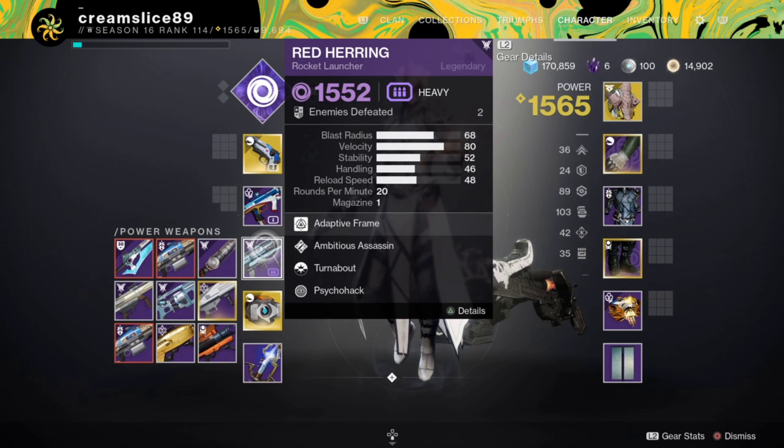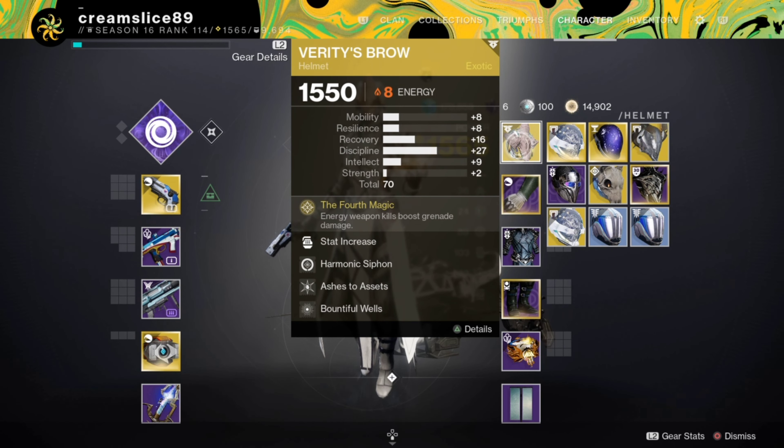Going over the mods quickly — there will be a DIM link if you guys want to run this build. This build is great because you can use it for about 90% of your daily activities. We've got Harmonic Siphon so we can create Orbs of Power with Traveler's Chosen when it's turned into a Void weapon, Elemental Light to get Super energy off grenade kills, and Bountiful Wells so when we make Elemental Wells we get additional wells.